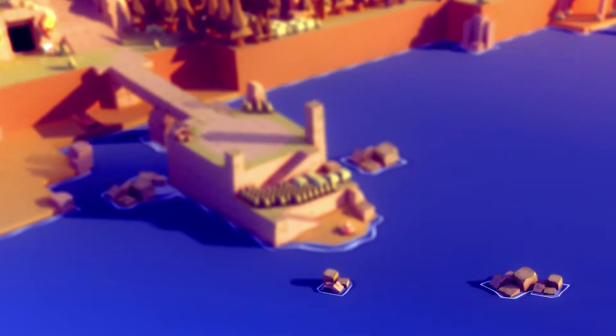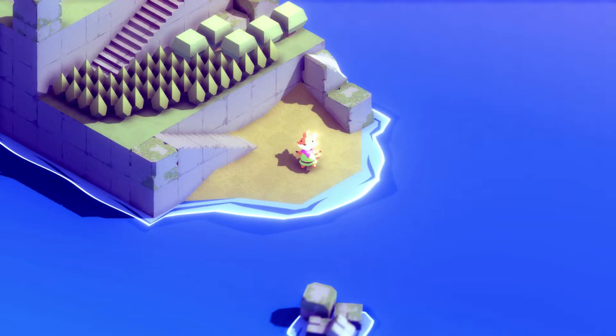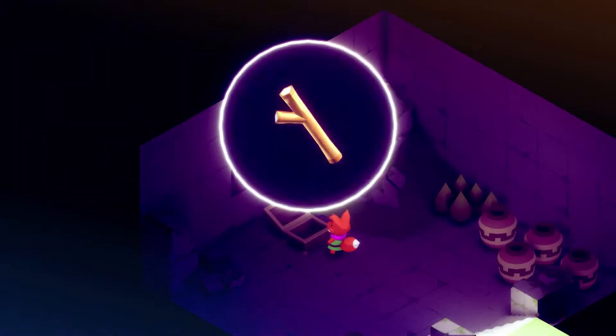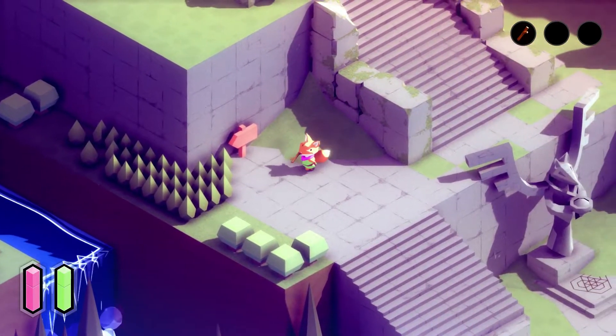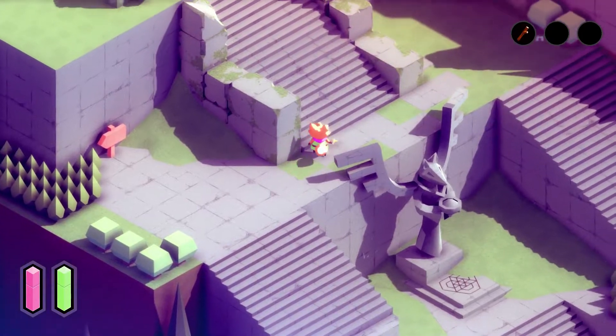It begins with the player waking up on the coast, with no clear objective other than to follow the path laid out and begin exploring. After acquiring your first weapon in a cave — very reminiscent of a Zelda cliché — you can begin hacking and slashing your way through enemies and advance further. Nothing explicitly tells the player how to progress through the game, and signposts written in a cryptic unknown language encourage players to use their imagination and pursue their curiosities.